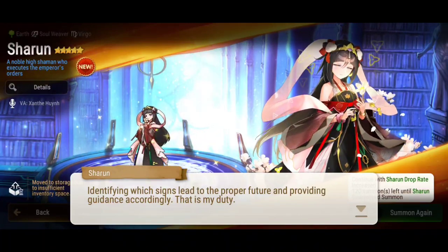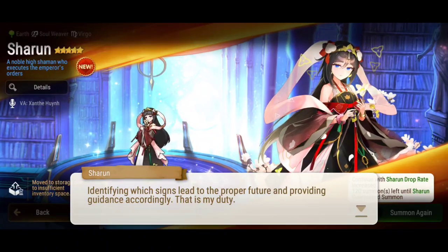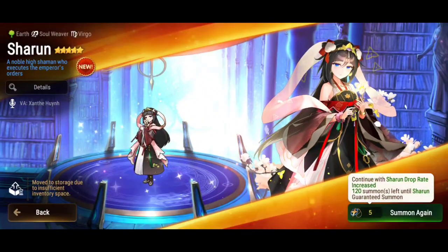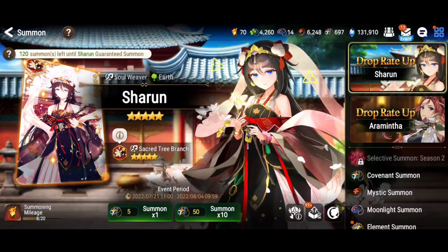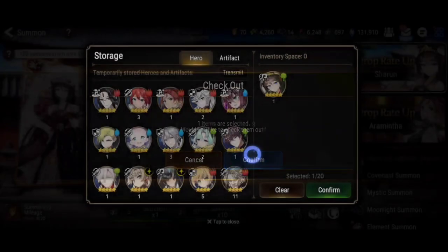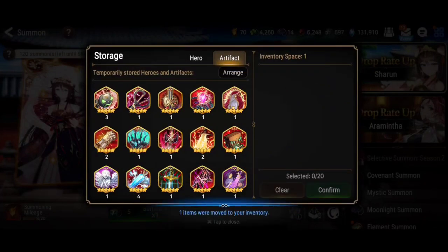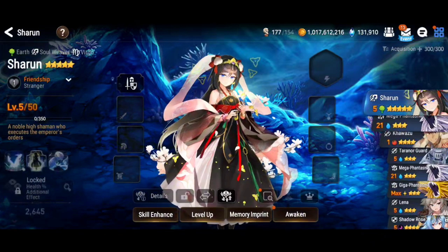I have some other heroes on this account that are built and that could be a great combo together — like Rimuru as well, which could be quite strong. Other heroes I want to pair her with are heroes I have built on this account, like Milim. There's also Seaside Bellona — very powerful, limited hero still. Also Carrot — it could be interesting combos.